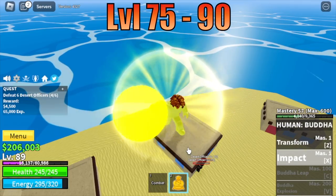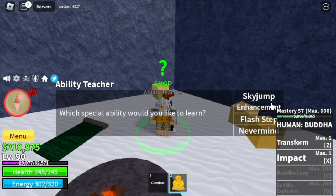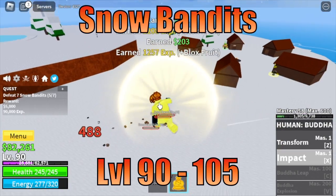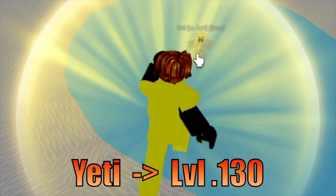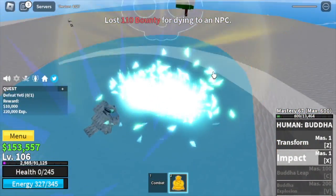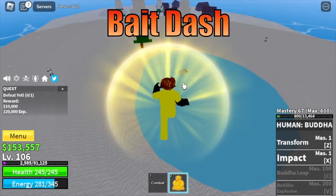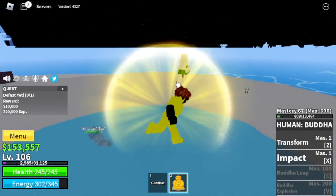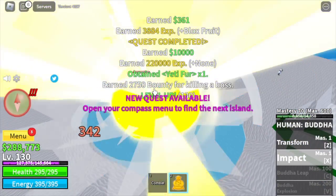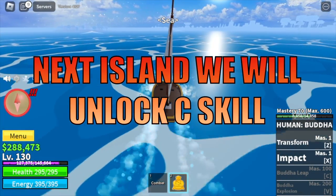Once you reach level 90, moving on to our next island: the Frozen Village. Here we're gonna do some shopping. Don't forget to buy the Sky Jump for 10,000 Bellies, the Enhancement, and also the Flash Step. After that, head to the Snow Bandits and grind until you reach level 105. After that, Yeti is our target until you reach level 130. Be careful — if you follow my stats, this boss can one-hit you. To avoid getting hit, use the Dash Bait: dash near him, use your skills, then dash again. Target level here is level 130.